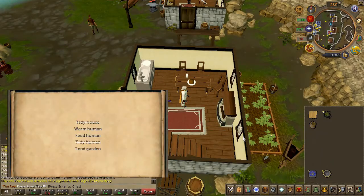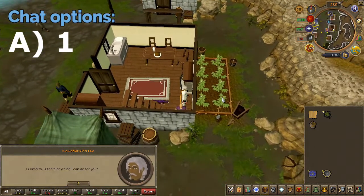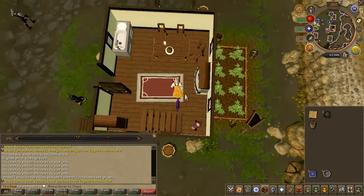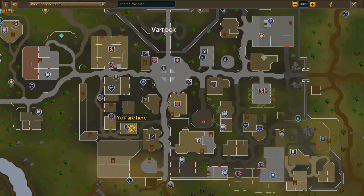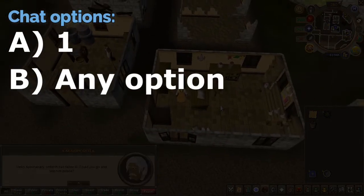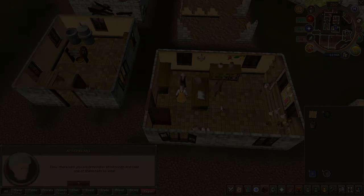Once the potatoes have grown, your cat will inform you. Speak to Unferth and choose the first chat option. You will now have to pretend to be a doctor. Next, head to the apothecary located here on the map, speak to him and choose the chat options on screen. Choose whichever hat you wish — the results are the same.